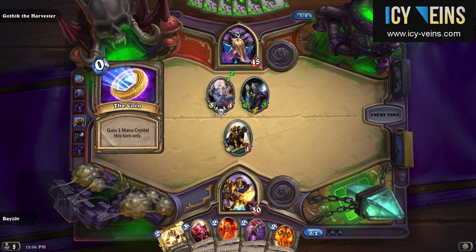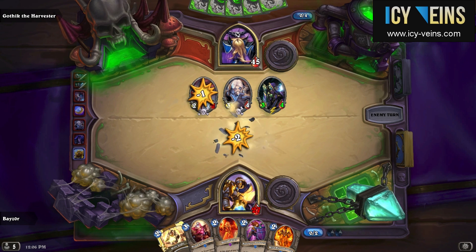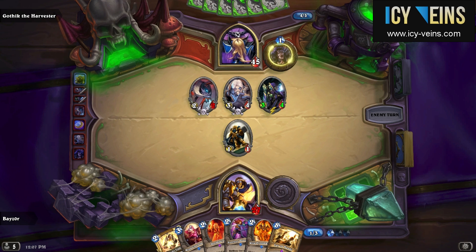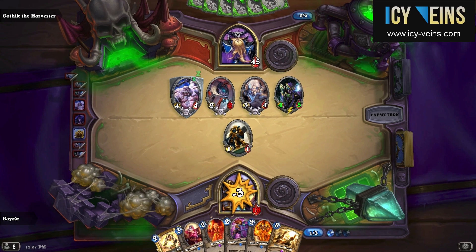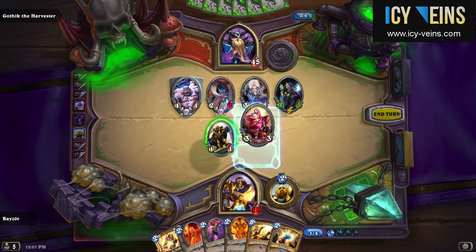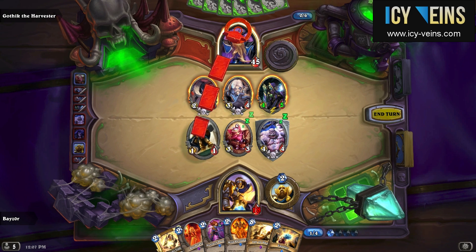This Paladin deck focuses on self-healing and ways to deal with a very big board. The reason for this is that thanks to his hero power, Gothik will indeed create a very big board very quickly, and if you do not have viable ways of dealing with it you will just not be able to survive. There are Doomsayers, there are Wild Pyromancers, there is Equality in this deck as far as clearing the board goes, and of course there is pretty much all the healing that a Paladin can get. Mind Control Tech, which I've just used here as you can see to quite some success, is also part of this deck and is something that will come in handy very, very often.